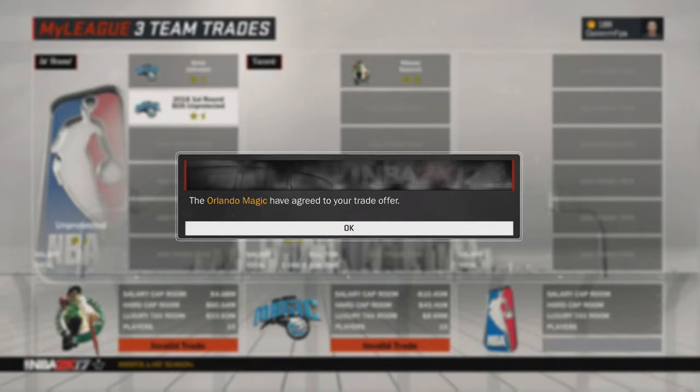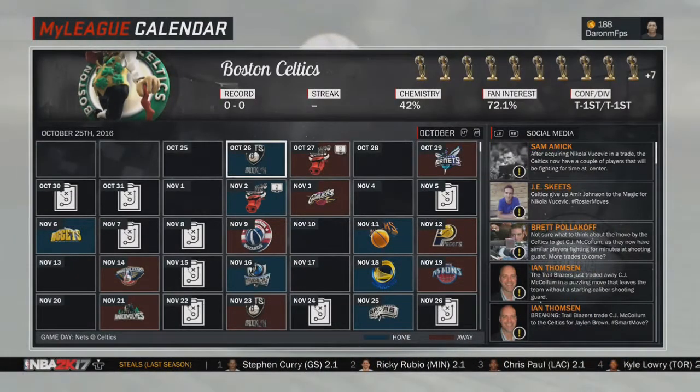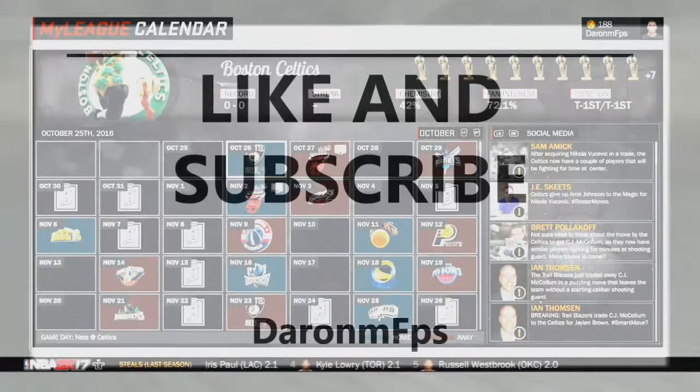That's all you have to do — it's really easy. Just use first round picks, and even second round picks. You can add up to five picks and it'll always help. Eventually they'll say yes, or they'll just keep saying no. Really all you have to do is find those average players that are going to help you out. You can't get the Currys, but that's all you have to do. Hope you guys enjoyed — make sure to leave a like, comment, subscribe, and I'll see you guys later.